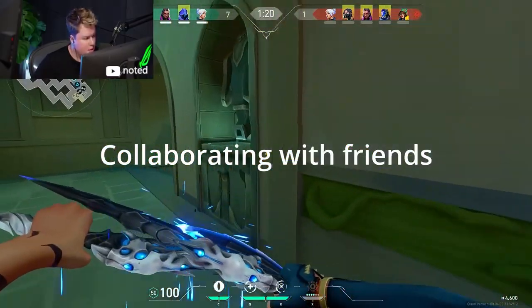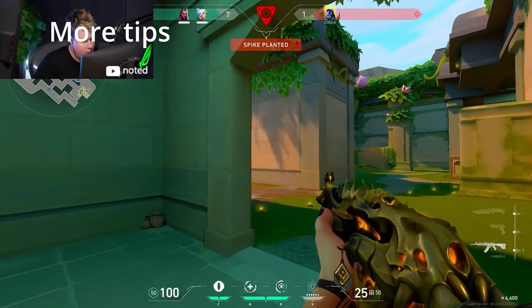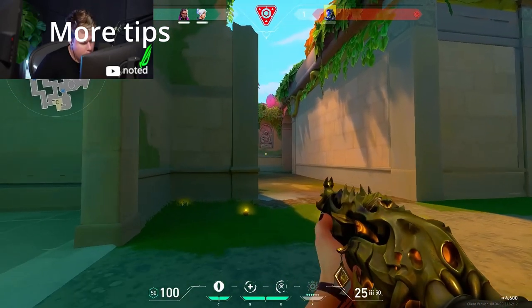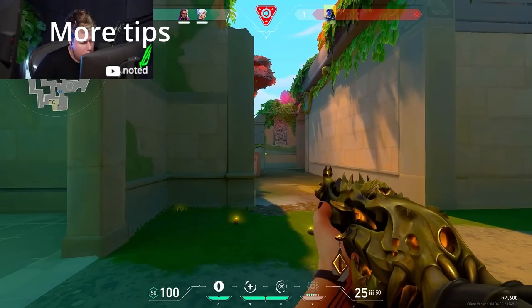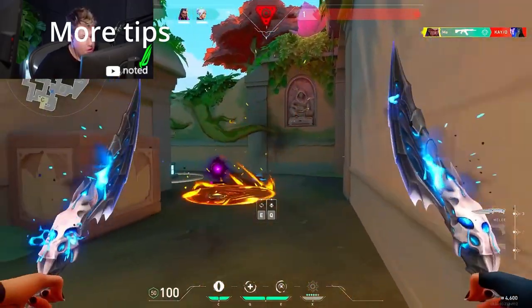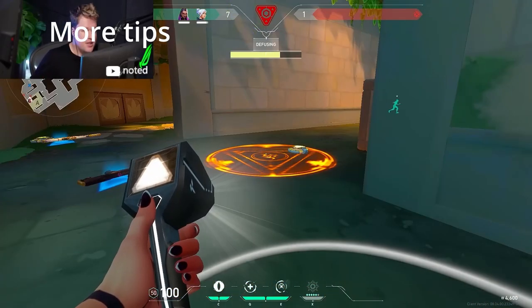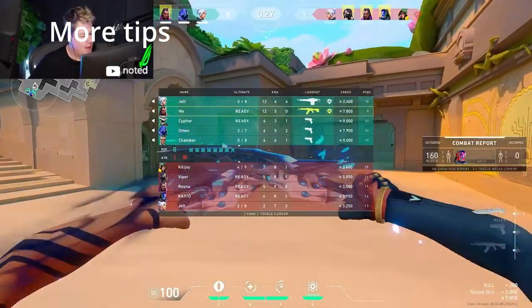Some final things I want to add: finding the balance. While creativity is key, it's also important to strike a balance between uniqueness and simplicity. Aim for a gaming tag that is easy to pronounce and remember, while still standing out from the crowd. Avoid overly complicated or obscure names that may be difficult for other players to understand or remember.